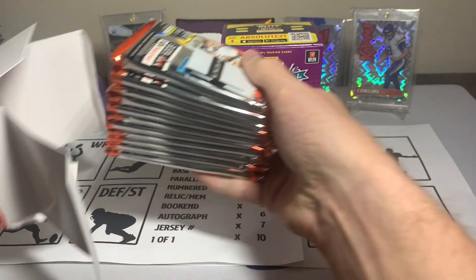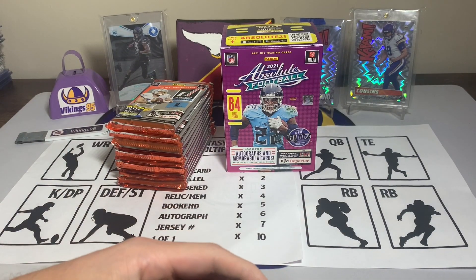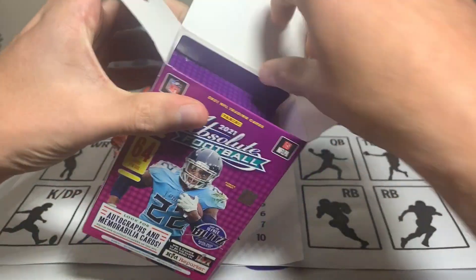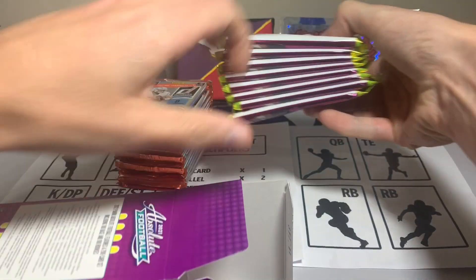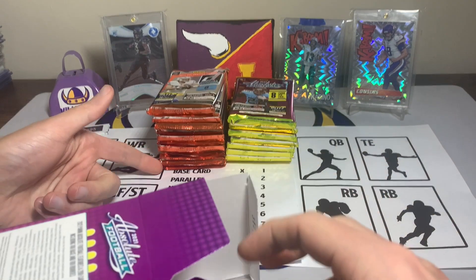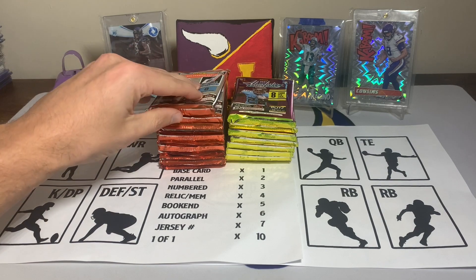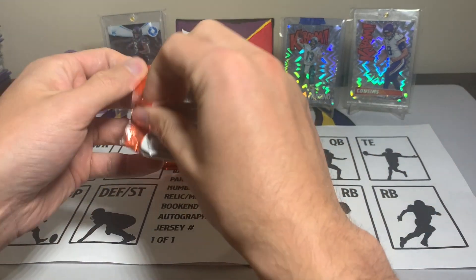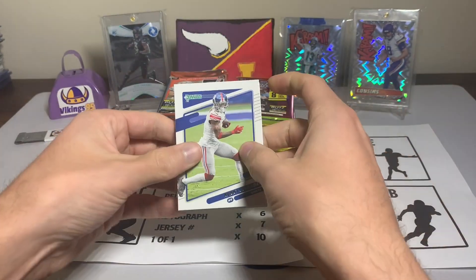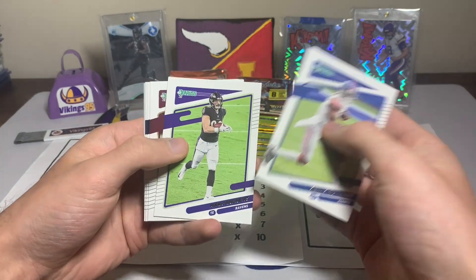How I like to do it is open everything up — there are some security code things there — and then I'll do the fantasy rip league stuff at the end. You guys know we get the base card multipliers, parallel, numbered, etc. We're hoping for a jersey or an auto honestly. Let's start with a pack of Donruss — the variation cards do help out of Donruss as those count as a times-two parallel.